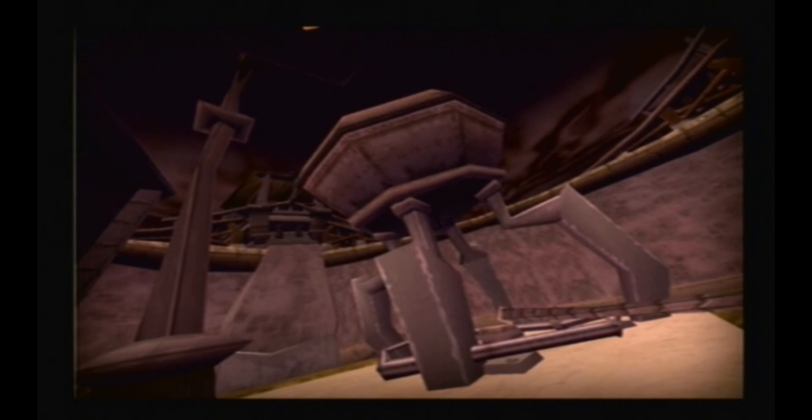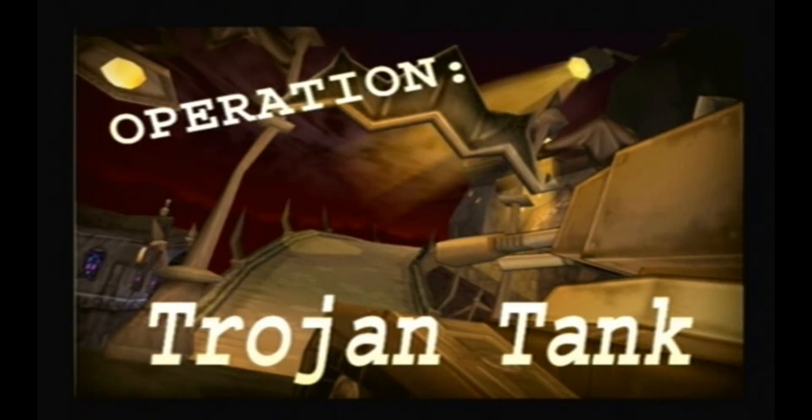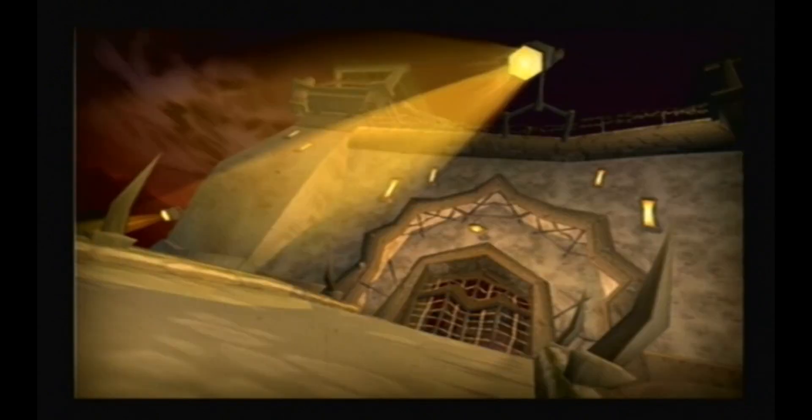Thanks to your recent efforts, we're ready to attempt a Murray rescue. I call this plan the Trojan Tank. Step one, we use the Contessa's keys to steal one of her tanks. I'll jump in and drive while you keep out of sight by crawling underneath. With some luck, the guards won't notice anything out of the ordinary and open the prison gates for us.